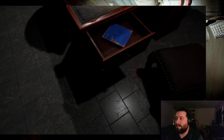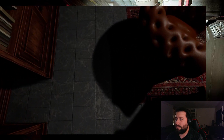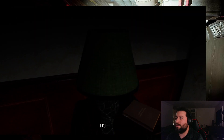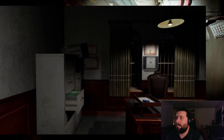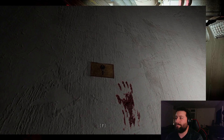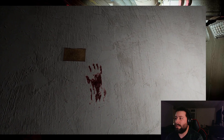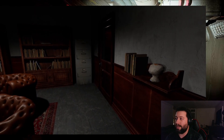Light bulb obtained. No feet that you can see — that's awesome. Oh, there's a bloody handprint right there. I would have never seen that. Office key obtained. That looks like fresh blood too. That's not, you know, alarming at all.